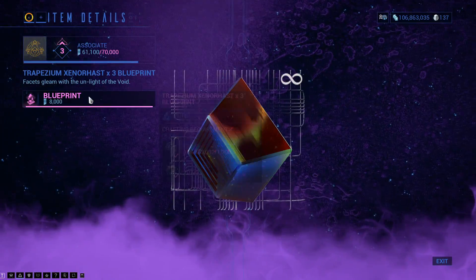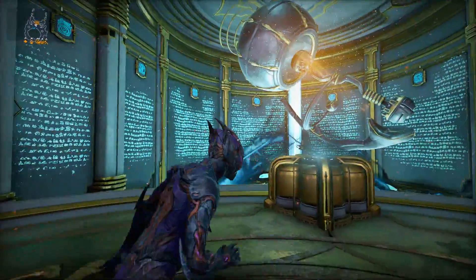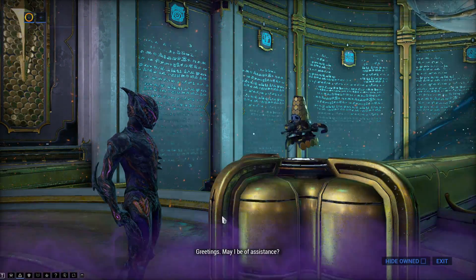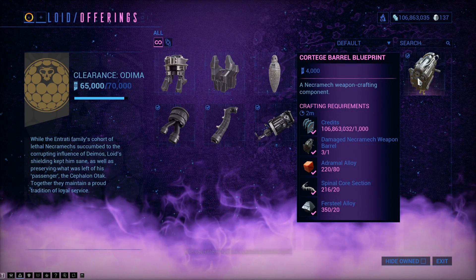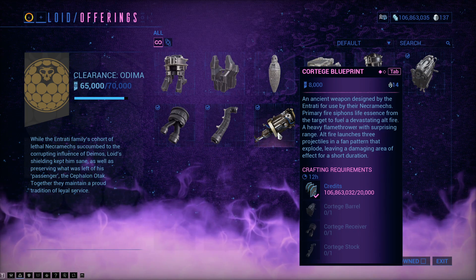And this for another 8,000 standing. To go to Necroloid, go to Browseways and say, ha-ha, I already have the blueprint for you.